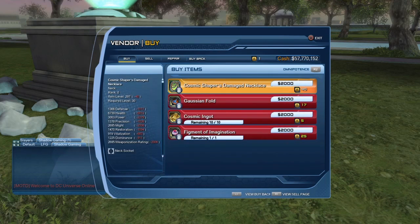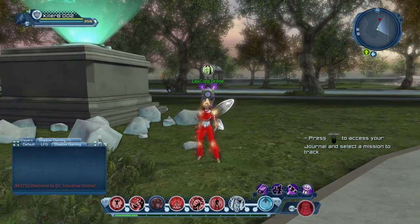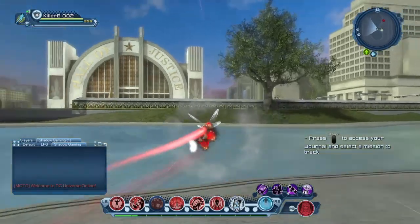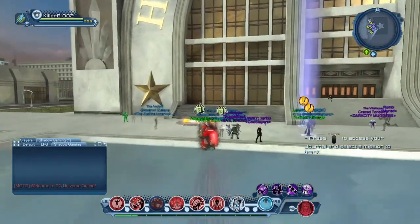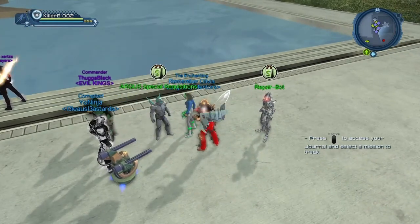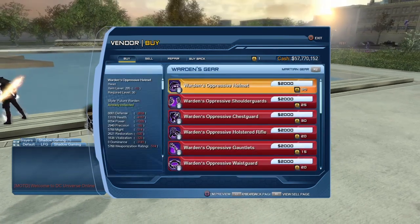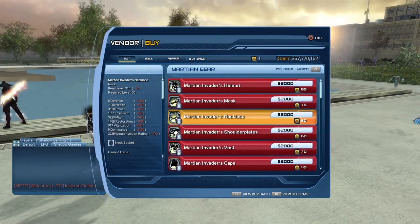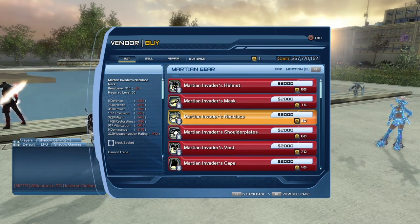And then there's another OP neck. All right guys, so that is it for the OP neck. Let me show you guys the stats compared to the regular neck. This is the regular DPS neck — it has 1472 more might than the DPS neck.